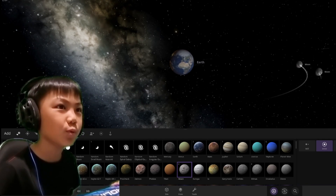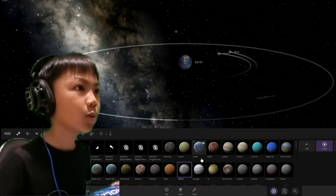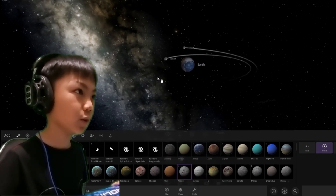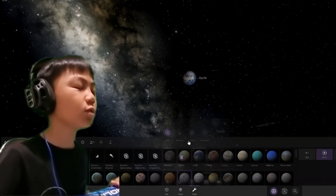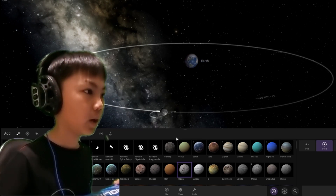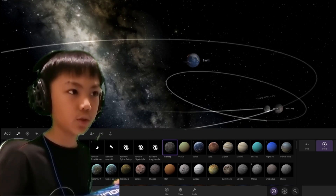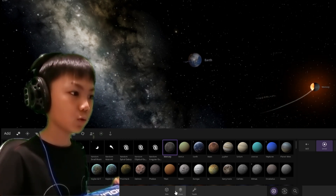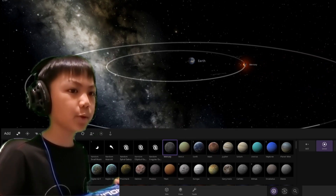It's going to be double Moon. We should do something — we should delete the Moon first. One of them could blow up for some reason. And place the Moon, and place Mercury. I told you one of them is going to explode. I just saw a fragment kind of thing.